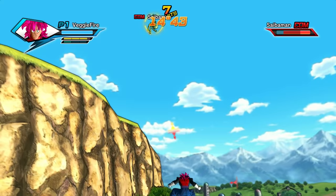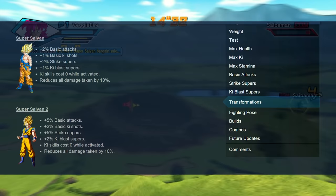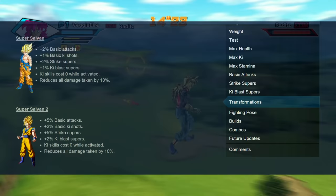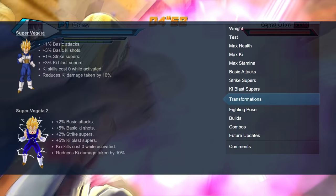How does that compare to the other transformations? According to this Steam website, Super Saiyan gives +2 to basic attack, +1 to Ki Blast shots, +2 to strike supers, and +1 to Ki Blast supers. Super Saiyan 2 gives 5% to basic attacks, 2% to Ki shots, 5% to strike supers, and 2% to Ki Blast supers. Super Vegeta 1 gives 1% to basic attacks, 3% to Ki Blast shots, 1% to strike supers, and 3% to Ki Blast supers.